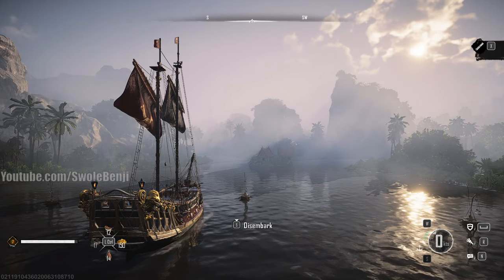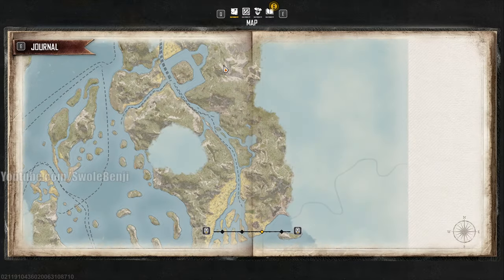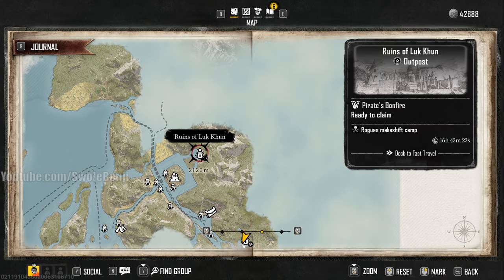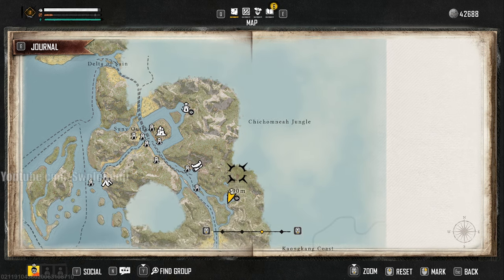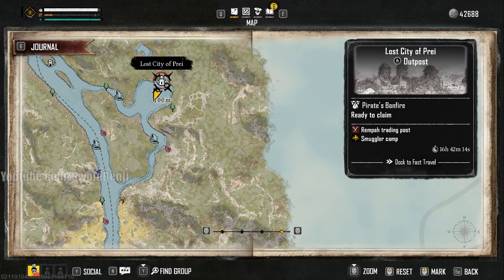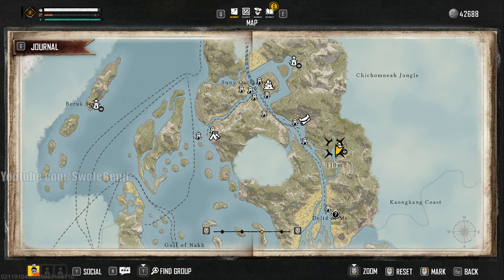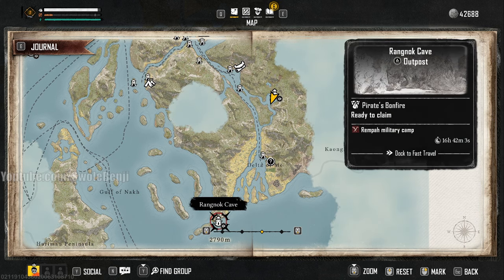Treasure maps are always in areas where you can walk around. I have never found one where you need the boat. Ruins of Luke Coon is right here, and the only other place we can enter southeast of it would be this little area called Lost City of Prey. There's no quest icon that tells you where to go — you have to figure this out on your own. This would just be South, not Southeast.